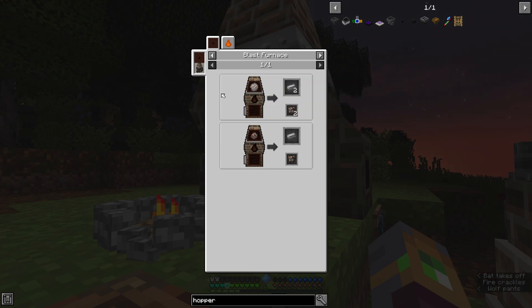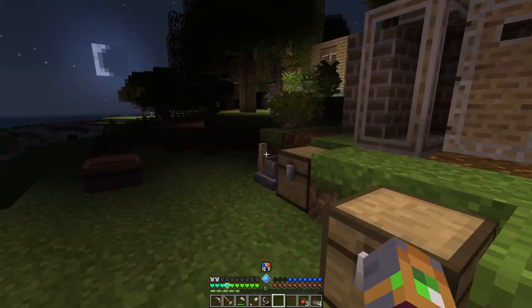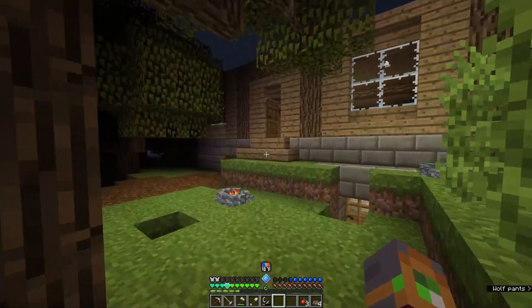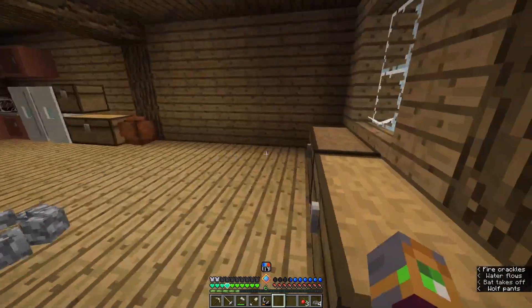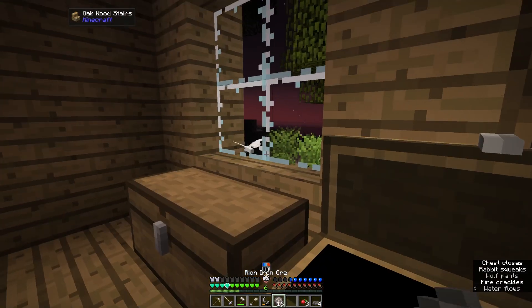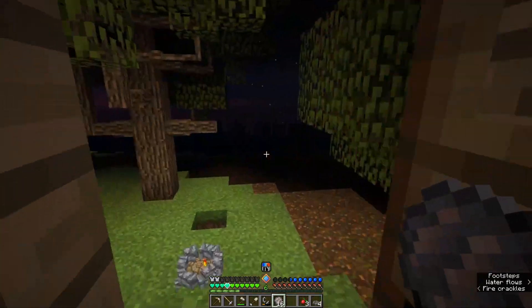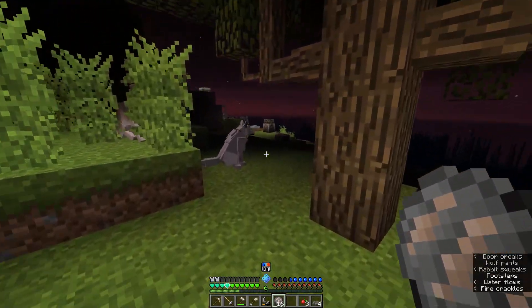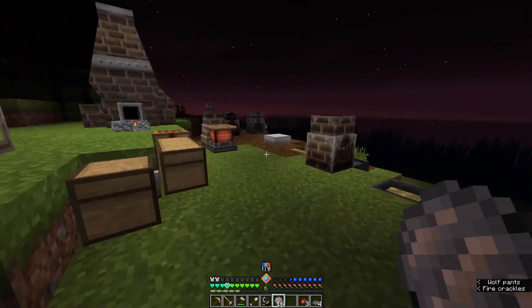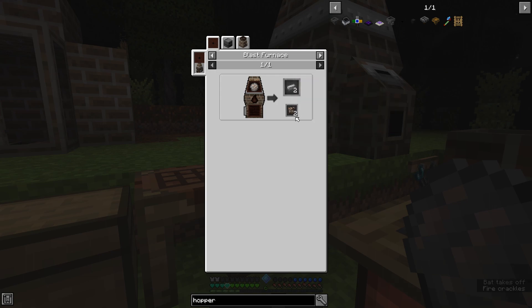Oh good, we have the rich iron - that's actually what we want. We'll use the rich iron ore for this, then go ahead and smelt some because I do need steel. Let's go ahead and try to get that started. We'll do like 16 of these. Each ore gives me rich iron, which gives me two to six iron, not steel.